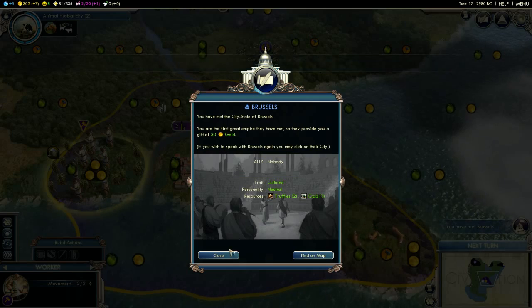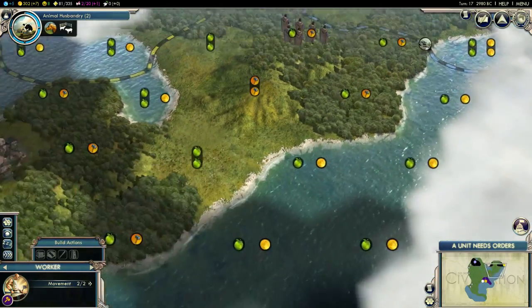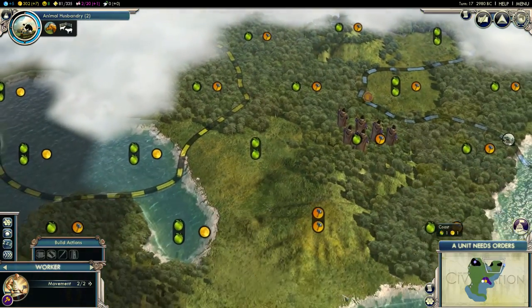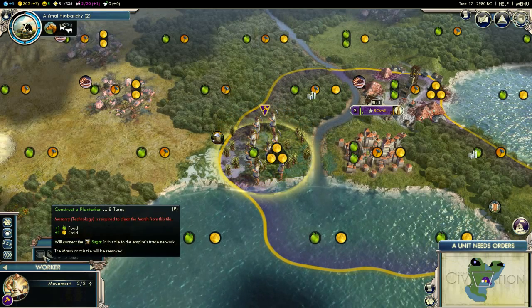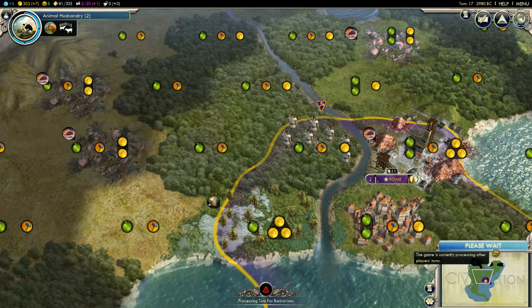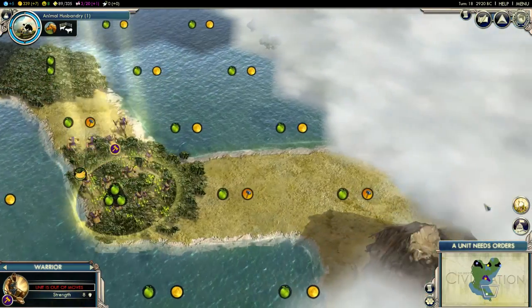We've just found Brussels — where's that? So many city states near me. One, two, three — we're surrounded by city states. So we have to be very, very careful that we don't annoy them. We did need to unlock masonry, which is a little bit annoying. At the beginning of this game it is a little bit quiet, not a lot's going on — we're just trying to explore the map and not annoy anyone.